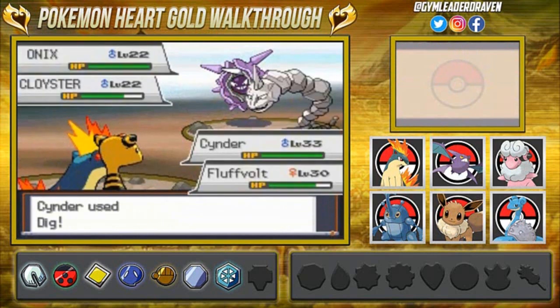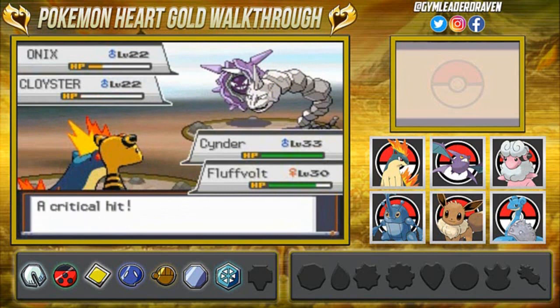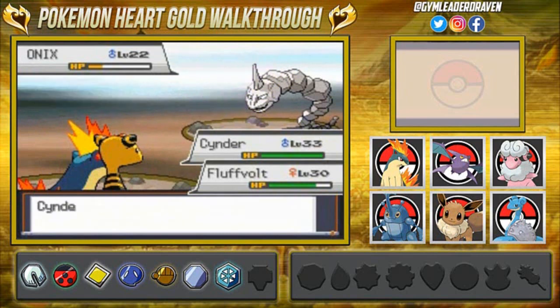Here comes a Dig from the opponent. Thunder Punch — let's get it. And a Thunder Punch is a critical hit! Seriously, how many jets do you need? You can hear it if you're watching.